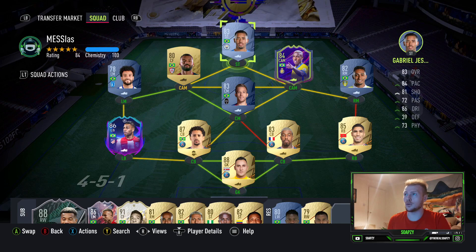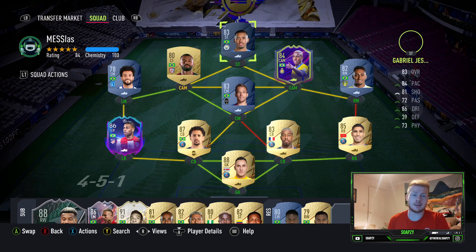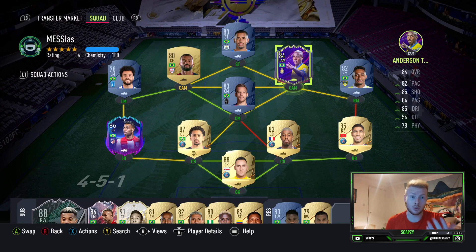The reason I've gone for a 4-5-1 is I would potentially convert a player into a CAM position so you can get those assists with the CAMs. Really simple to get that done.